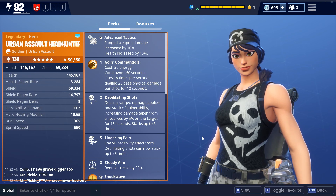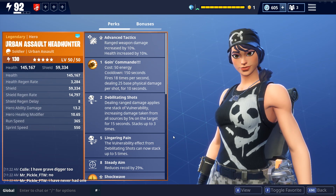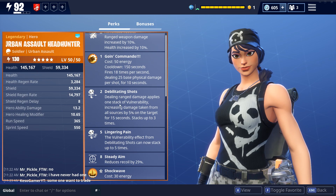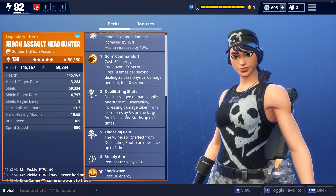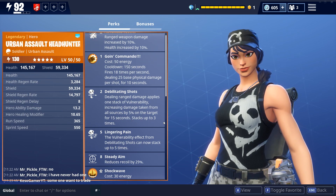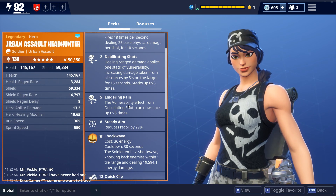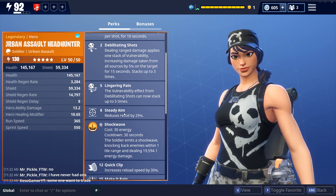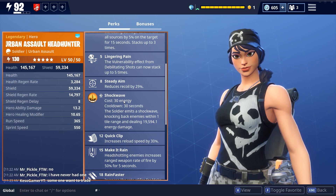Let's go over her stats. She has ranged weapon 10 damage increase. Going Commando is very nice from level 1 — she basically takes out a minigun and starts shooting for a short amount of time. Then: ranged damage applies one stack of vulnerability, increasing damage taken from all sources by 5% on the target for 15 seconds, stacking up to three times normally — but she gets it stacking up to five times, so she deals 25% extra damage on any monster.